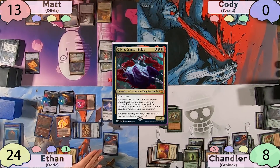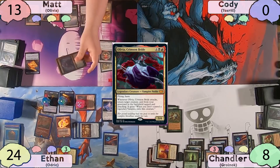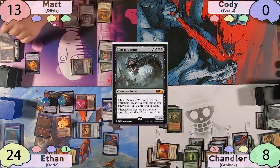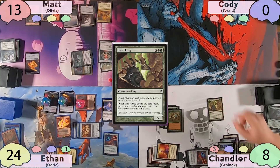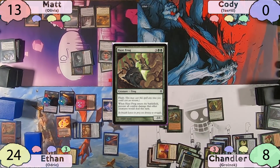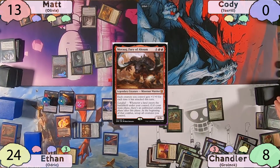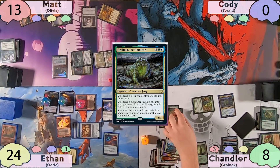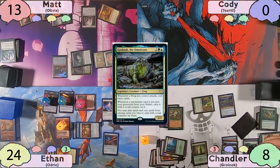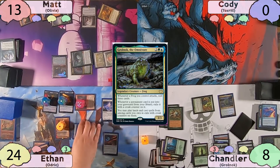The turn is then Matt's. Matt decides to just recast his Olivia and then move to combat. Matt mutters something about being able to kill Chandler this turn, and Chandler boasts that there is no way he could do it. Matt moves to combat and swings Olivia at Chandler, returning Massacre Worm also swinging at Chandler — perhaps this was a bad move on Chandler's part. Chandler waits for Massacre Worm's trigger to resolve, and then flashes in a Haze Frog. All combat damage is prevented, and Chandler survives another turn. Matt will then cast a Morophon, taking one from City of Brass as a blocker, and pass the turn to Chandler, who scrys to the bottom with Castle Vantress on his end step. Now on his turn, Sylvan Library will trigger and he will not pay any life. He'll then recast Grolnok, move to combat, swing for two at Doretti, and mill Into the North, Fierce Guardianship, and Universal Automaton — only the Automaton will be exiled with a croak counter. He'll then pass the turn to Ethan, probably hoping to do something cool with his Alchemist's Refuge on Matt's end step.